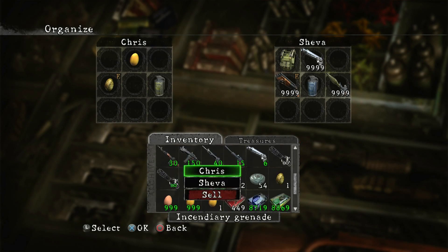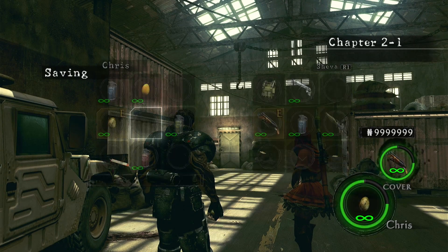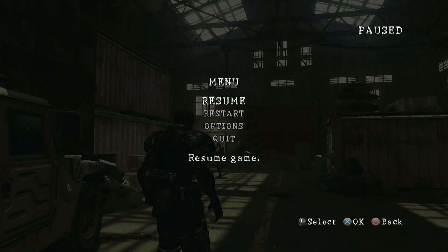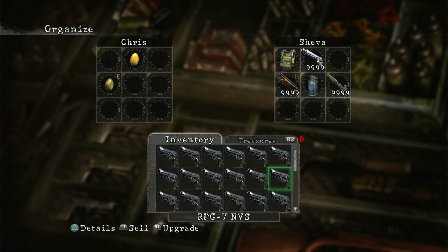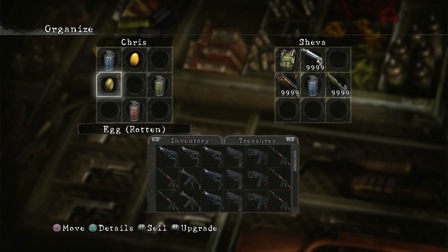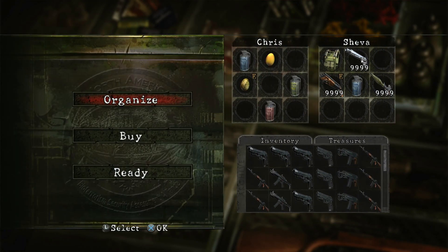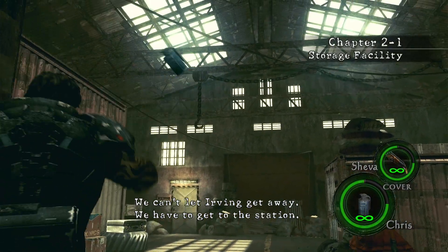And this works with the grenades too. Like if I was to do this and just start up the game - we can't throw any of them, it's not giving me any options to do anything. But let's do this again - sell them one time, and then we press start. Now they all work.